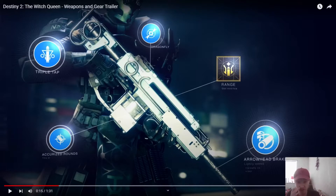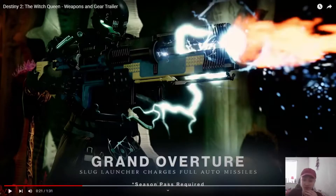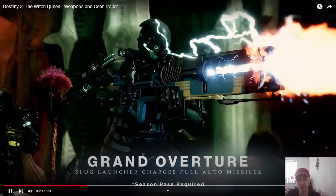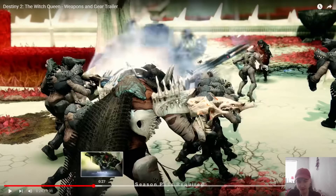Another thing to mention is that I believe one of the exotics shown is supposed to be craftable, though I don't know much else about that. The first exotic we saw was Grand Overture, which is a slug launcher that charges full auto missiles. It essentially fires like a machine gun once charged up, which is quite cool. It's a season pass weapon, so I can't imagine it'll be broken — I'm excited to see what it does.